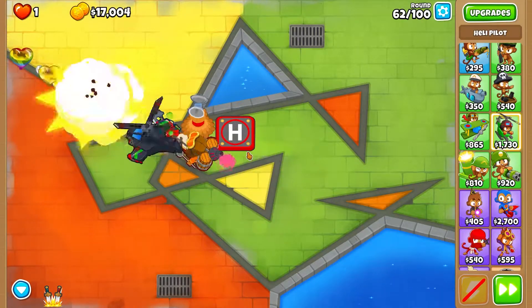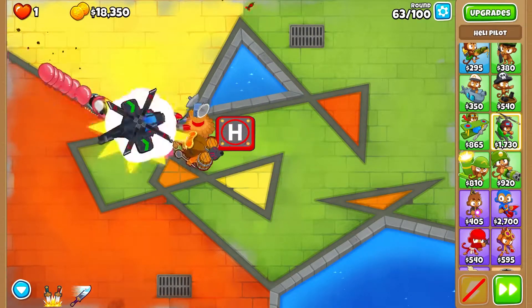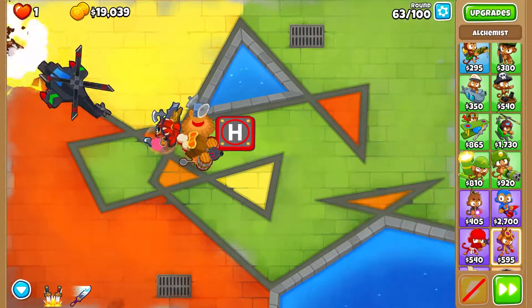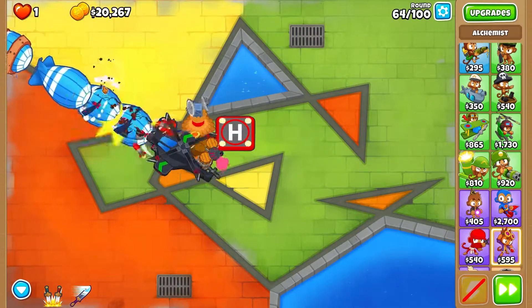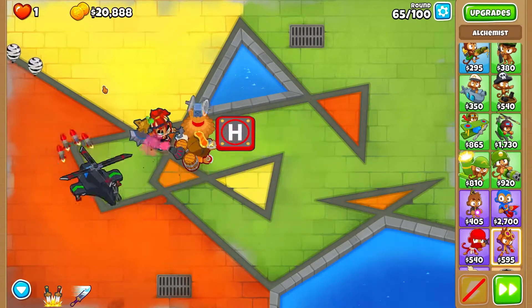Monkey Intelligence Brew makes every attack deal normal damage type, which is awesome. Right now Sauda is Level 10, but once she reaches Level 13, she switches from sharp-type to normal-type damage. Round 63 is done - the famous round is gone!